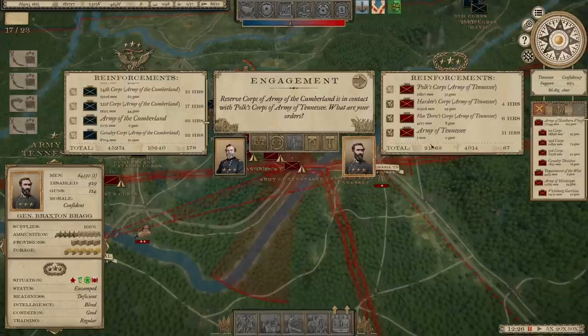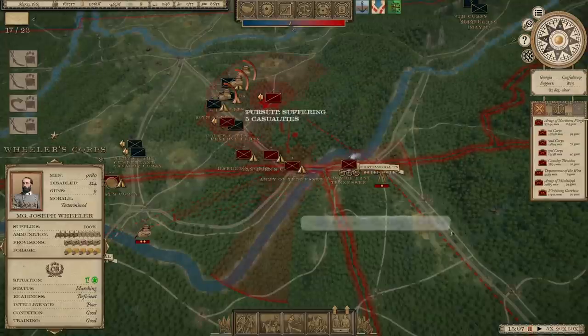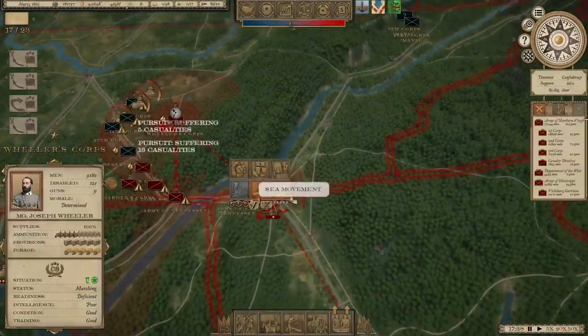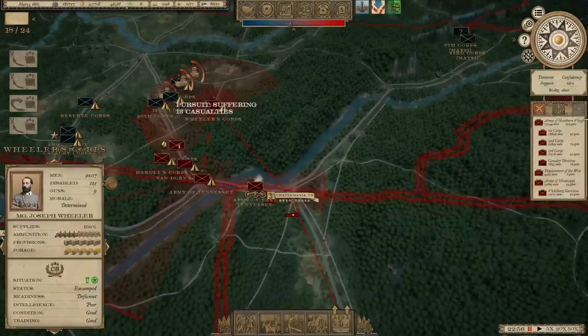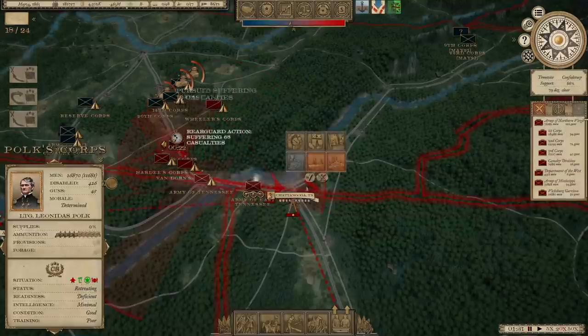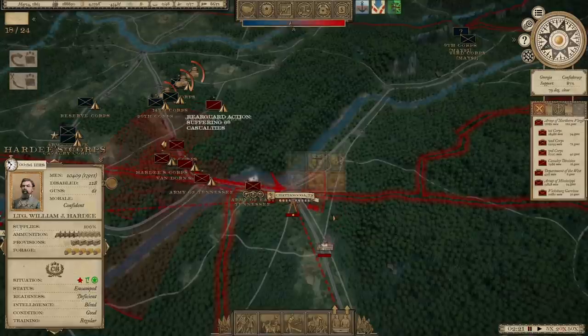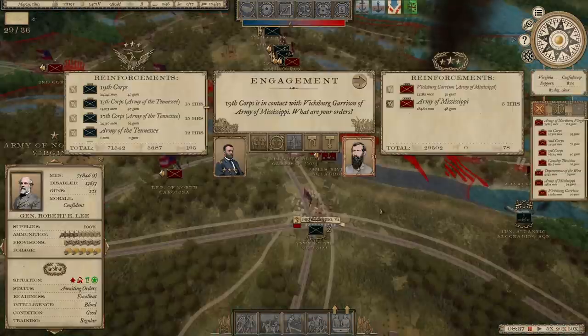They're going to hit again. You can see we've only got 21,000 men, but we've got another 27,000 on the way, and that's going to make a huge difference. So I'm going to go ahead and start issuing withdrawal orders back to Chattanooga for our Army. I think that will make a big difference if we can just put a little space between us and the Union Army while we wait for the reinforcements to arrive.